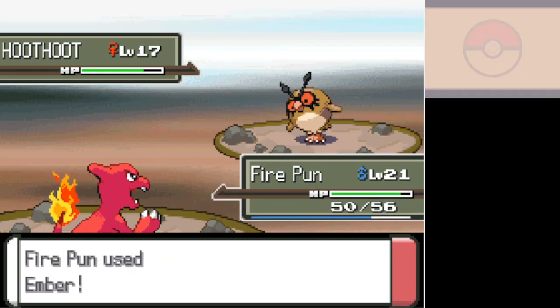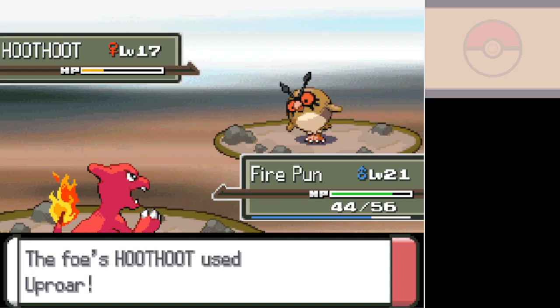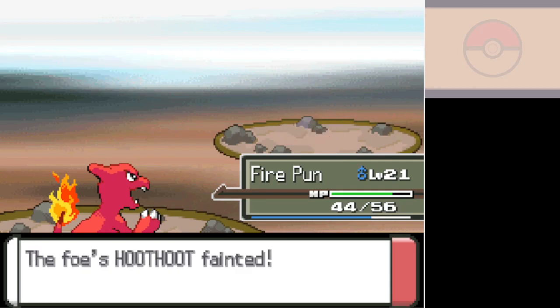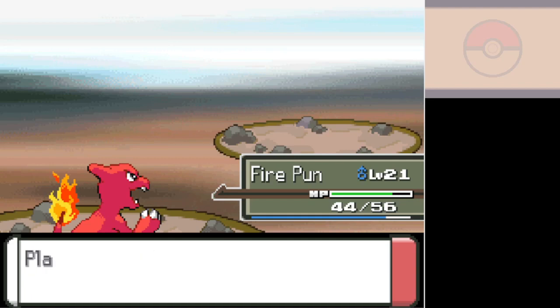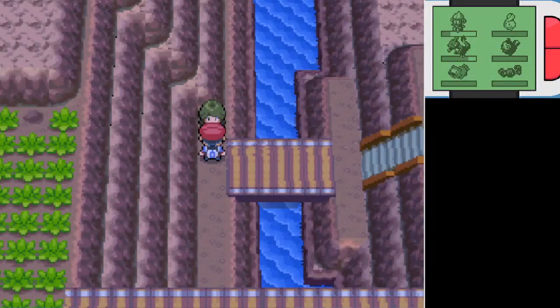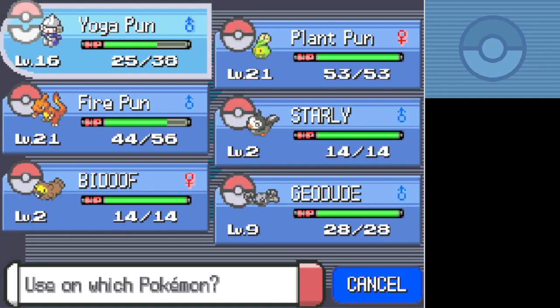We're going to burn you. That talk about physical and special moves makes me want to commentate on what Charizard is capable of. So Charizard normally has a little bit higher special attack than physical attack, so it would normally be considered a special attacker — look at that special attack! But Charizard actually has a pretty decent physical move pool as well.